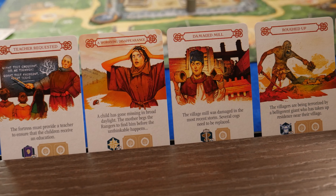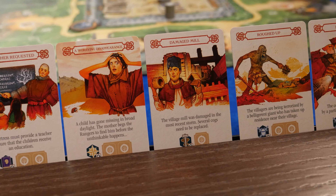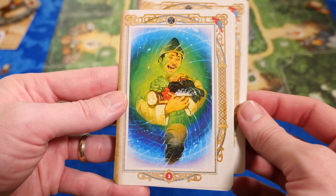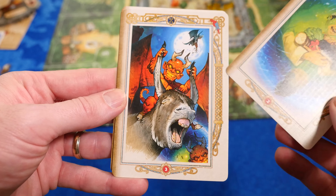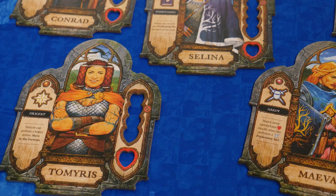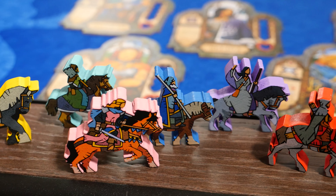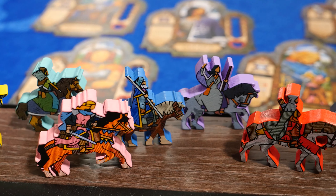What drew me to the game right away was the illustrations by my favorite artist in board gaming, Vincent Dutre. He does such amazing work. You have a lot of the art on the Chronicle cards, but also on the character boards. And I love the oversized wooden horses with the knights on them — they look good and they feel good as you're playing the game.